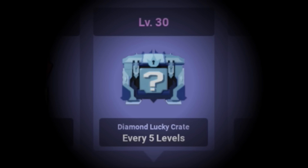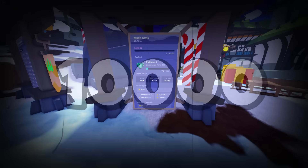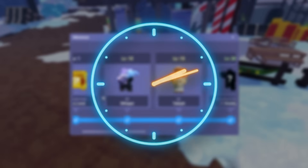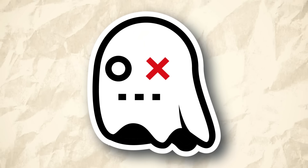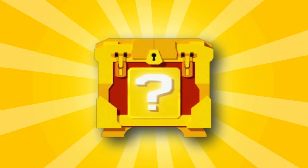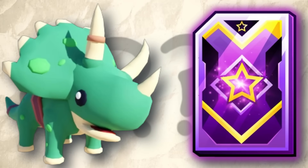Level 30 is the all new diamond lucky crate, awarded every five player levels. Every single day on Bedwars you can only earn 10,000 player XP. I have just spoken to a Bedwars developer about the brand new diamond crates — they contain the exact same items from the lucky crates, it's just that the rare items have an increased chance, making them easier to get.